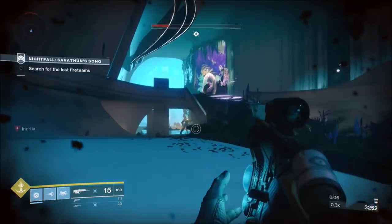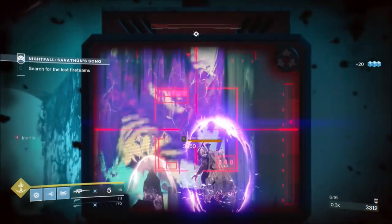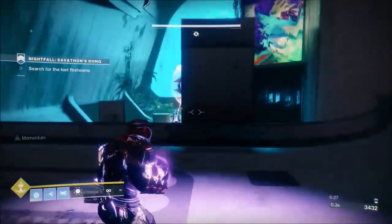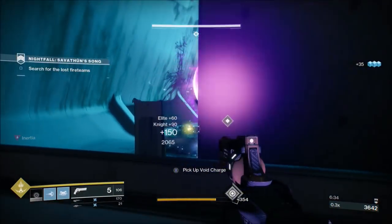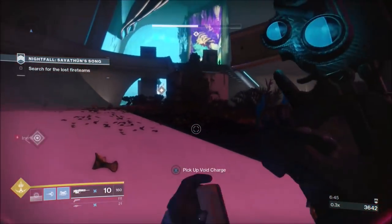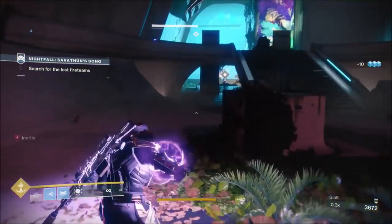I haven't done this strike in a while - I was looking and thought 'oh man, I remember there used to be anomalies up there.' This was about eight runs in and my first run with the D.A.R.C.I., because I'd done six or seven runs with a rocket launcher. Rockets do decent damage but it's not a repeatable strategy for me - too many times rockets would mess up or you'd get hit. Not a viable option solo. A linear fusion rifle or the D.A.R.C.I. are much better.